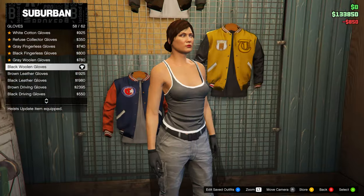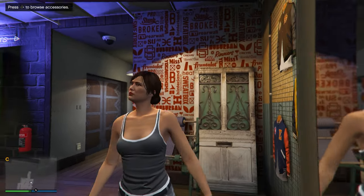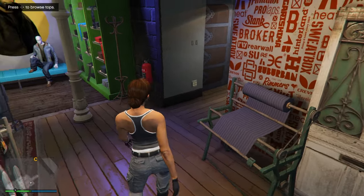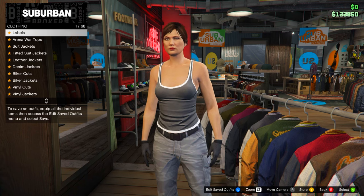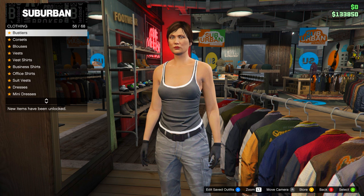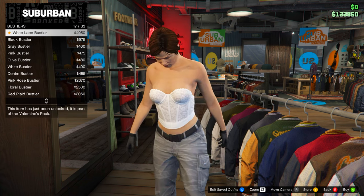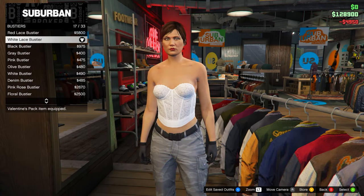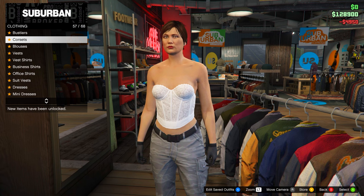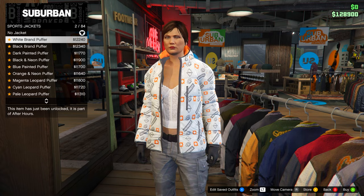I'll explain how to make your own outfits with the CEO vest, not just the ones in this video. I'm showing two outfits to merge the vest onto. Head down to bustiers and equip the white lace bustier — this is for the black outfit in the thumbnail. Then go to sports jackets and select the blue puffer jacket.